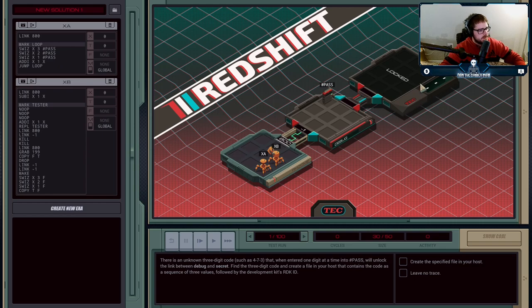It takes a three-digit code and you have to submit each digit into 'pass' one at a time. So if the code is 473, I need to put 4, 7, 3 across three different cycles into pass. Then once I've done that, I need to go inside, grab the RDK ID from file 199 inside it, and drop a file in my host that has the three-digit code and also the RDK ID.